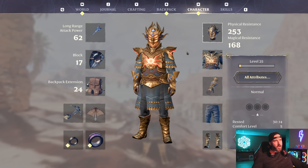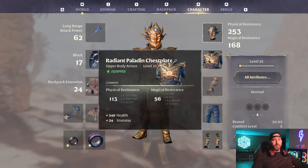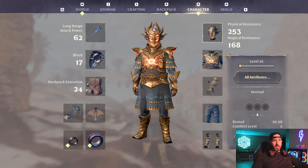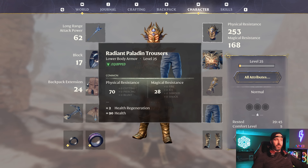The equipment has changed a little bit as well. Right out the gate for the helmet, we're still going to be using the Elder Hat — this gives us plus 15 magical critical strike chance as well as 12 critical strike damage. We're still using the Radiant Paladin chest piece, which gives you plus 240 max health and plus 24 stamina. The gloves have also remained the same — these are the Elder Gloves with plus 9 damage to magical foes and plus 12 magic damage multiplier.